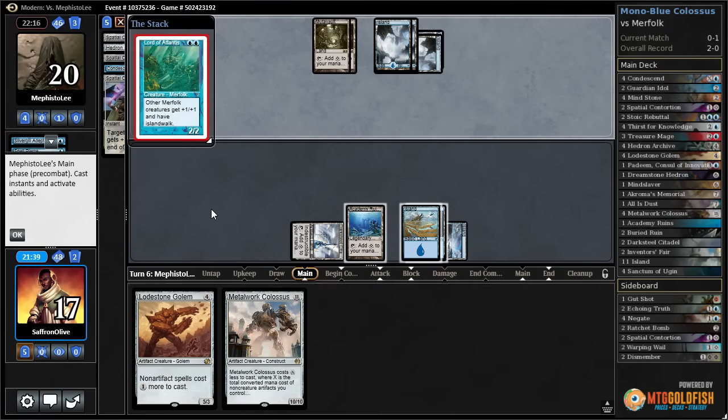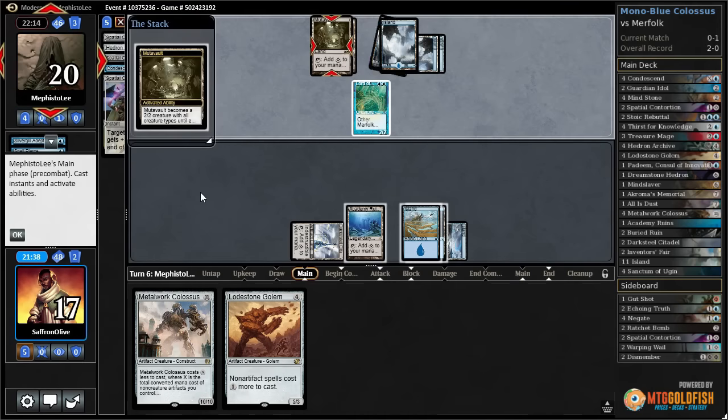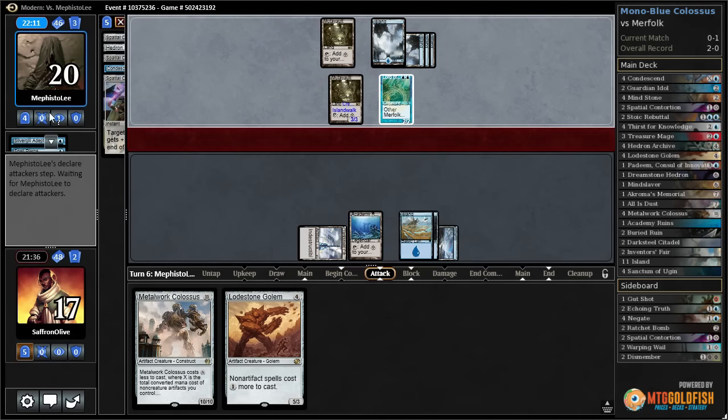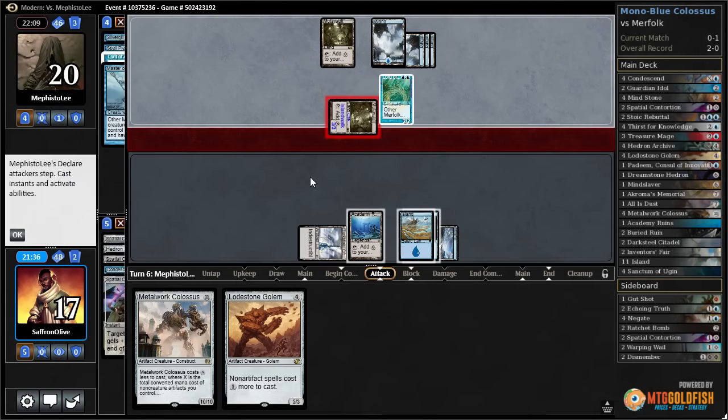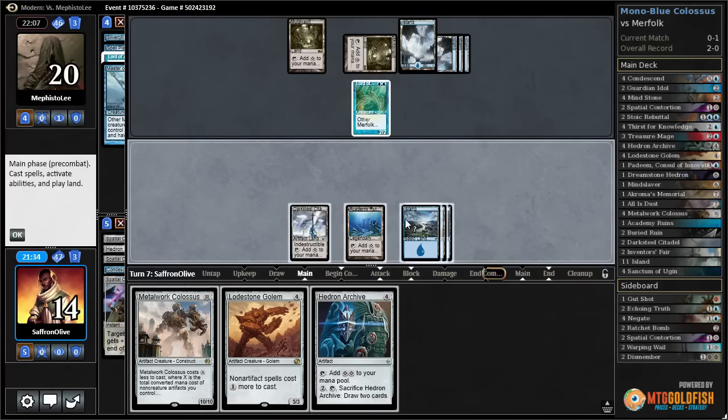What else does our opponent have? More lords - oh yeah, more lords. Well, we put up a good fight but this looks like it's the end. We killed a lot of our opponent's stuff, but unfortunately they had an extremely land-and-lord-heavy draw, which is very hard for us to compete with.